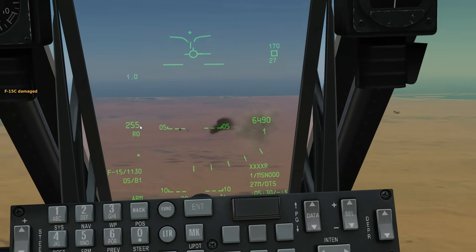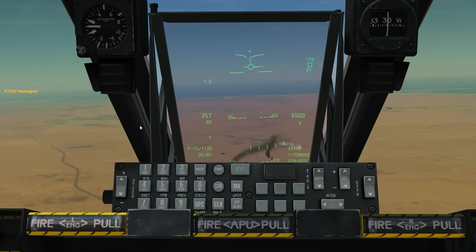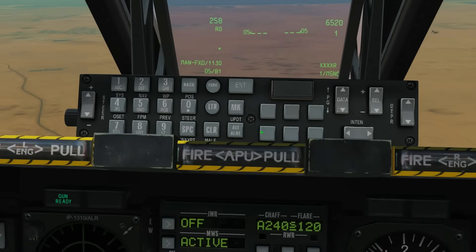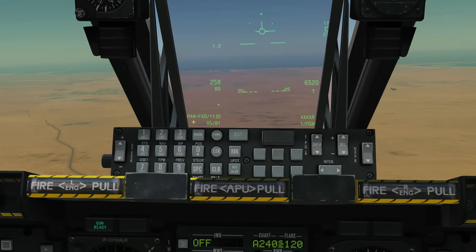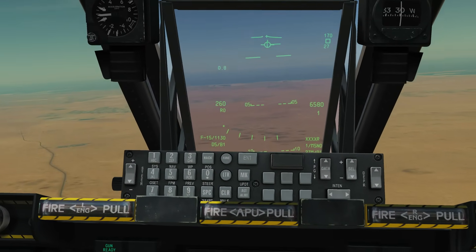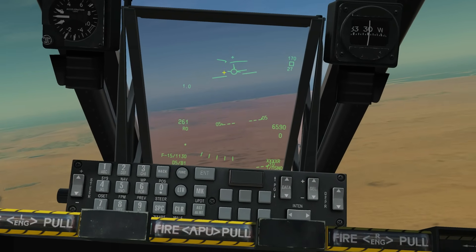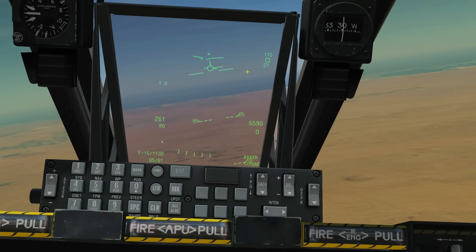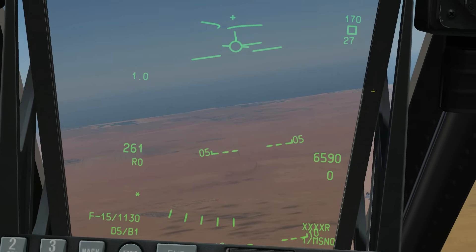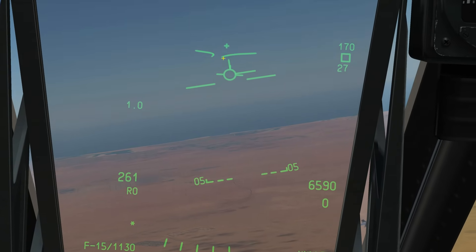That was the air-to-air missiles. Now let's use the gun. In standard MAN FXD mode you don't get a gun funnel. What we need to do is use DMS left and right to choose a target type. Cycling through: AH-64 Apache, SU-25, F-15 - that's what we want since we're fighting F-15s. This allows the inertial targeting system to give us a gun funnel based on the F-15's wingspan.